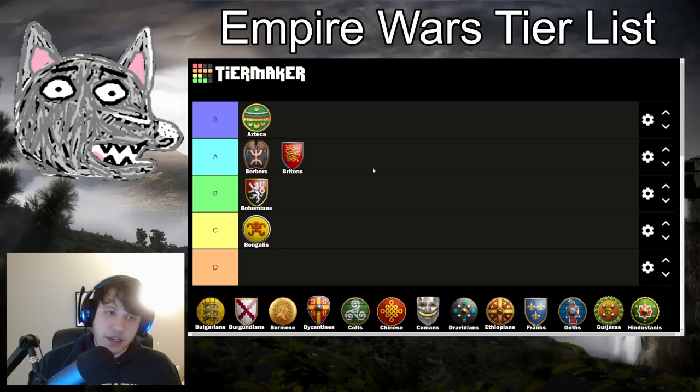Britons are going to be in A tier. They don't get quite as many sheep as normal — only six instead of eight — but they're still a really good civ. You have the faster-working archery ranges. Getting to Castle Age quickly and going for a crossbow timing is super good in Empire Wars and on these Red Bull maps, because they tend to be open but with fairly wallable small wood lines. That sort of play is what makes these fast castle crossbow timings really, really deadly. A lot of selling stone at the market — Gamer Legion did this a ton in the last tournament — and we could be seeing it from tons of other players like Sato.